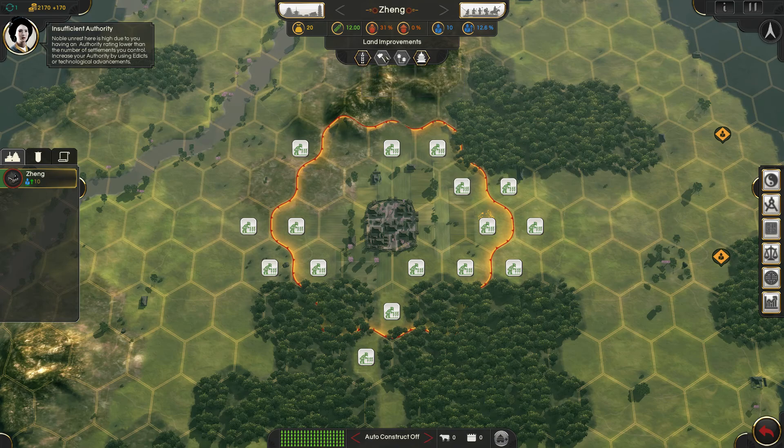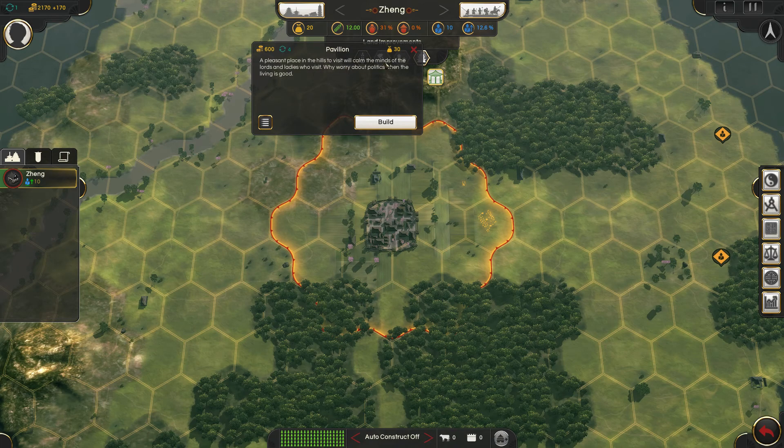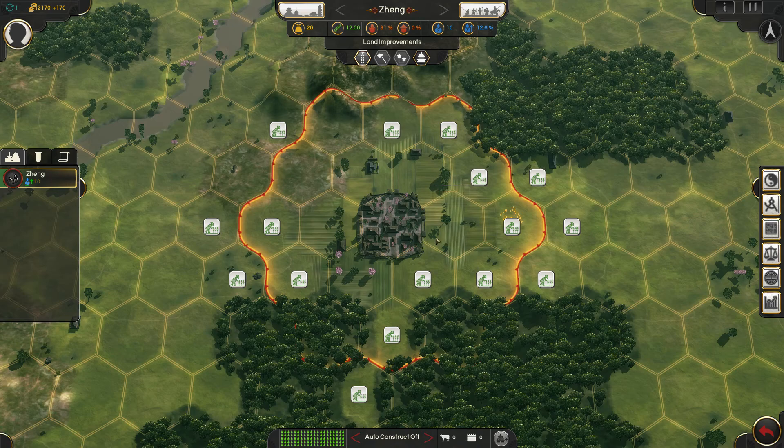Let's go look at our city. At the beginning here we just have farms — we can't even cut down trees, we can't build roads, and we can't build any buildings yet. Oh, actually we can build a building — we could build a pavilion. I assume that would be good for happiness of lords and ladies. But let's go ahead and start with the farm. We'll just throw a couple of farms down here.